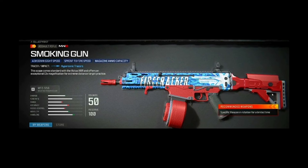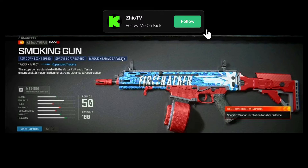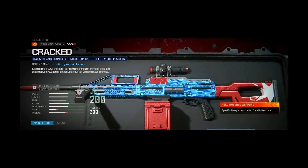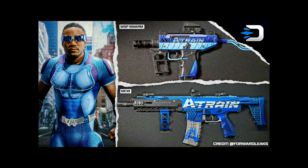The MTZ has a 50 round mag — sprint to fire magazine ammo capacity — so they're making it more like an SMG, not bad. It's called Cracked Short and it has hypersonic tracers, chamber at 76 ohm. There's also a 200 round mag option, but I don't think we need that much in Warzone or any other mode.